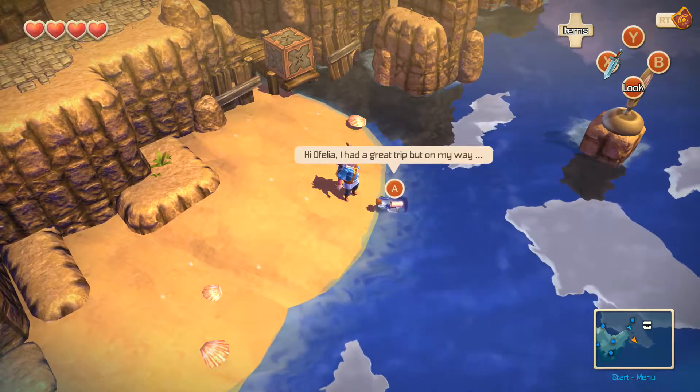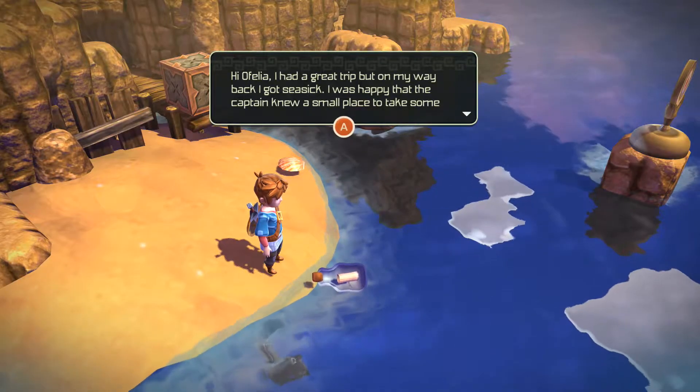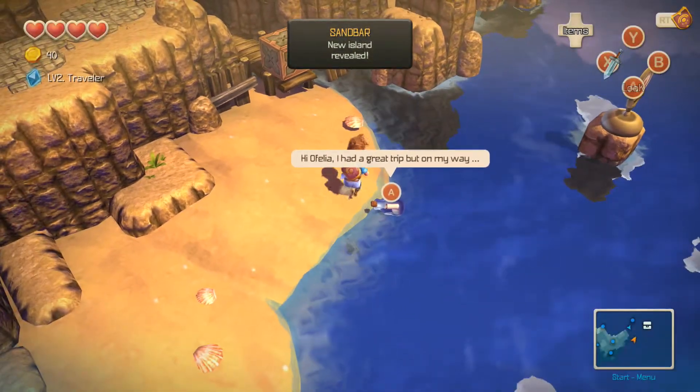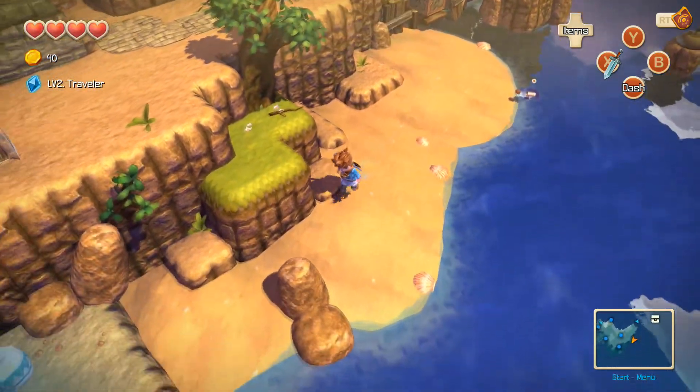Hi Ophelia. She had a great trip but got seasick on the way. She was happy the captain knew a small place to rest before going on — he called it Sandbar. She was able to gather strength there. A new island called Sandbar is revealed. How many islands are there? Seems like quite a bit.